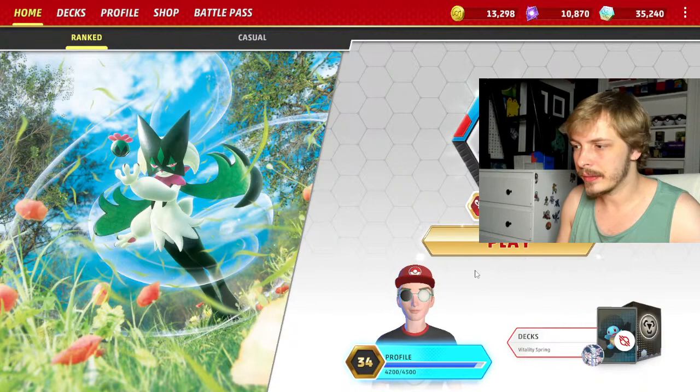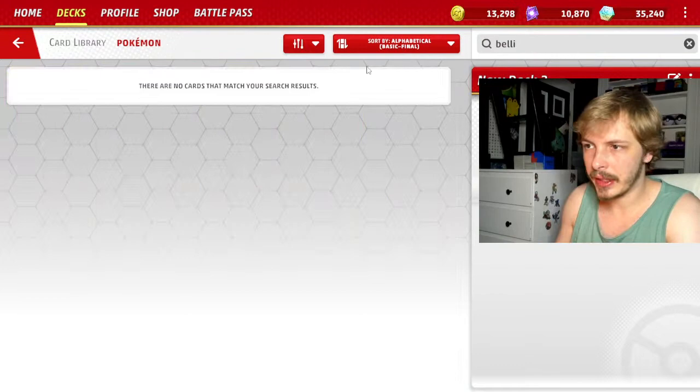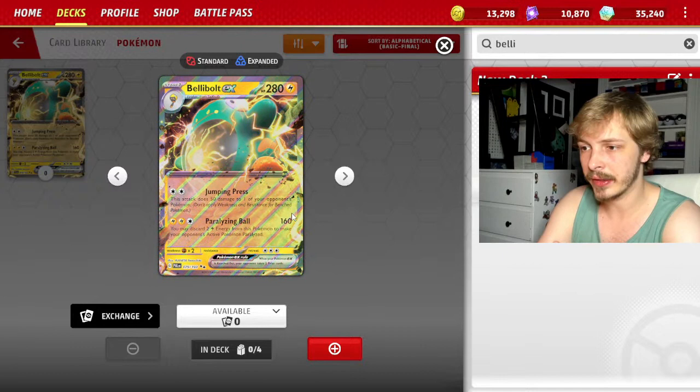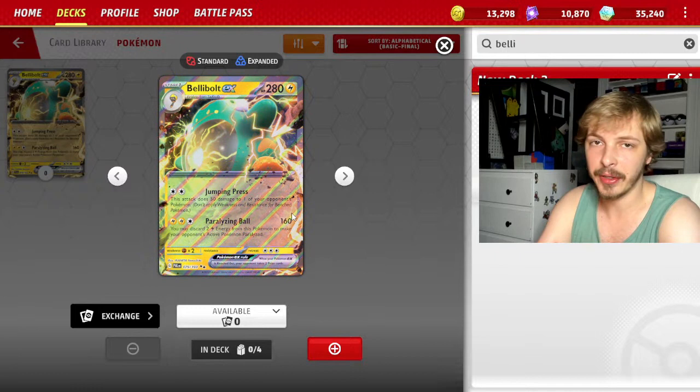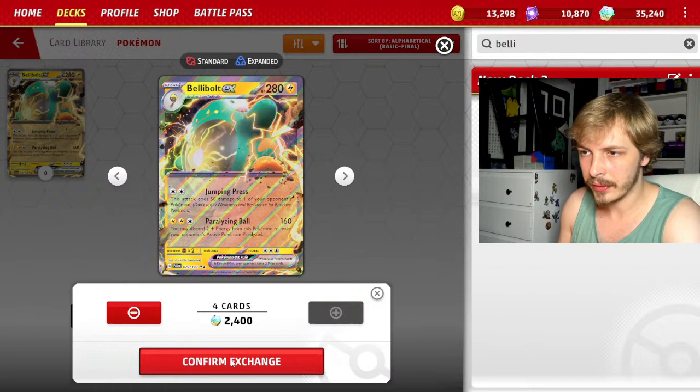God has been screaming in my ear for a couple weeks now about Belly Bolt, so we're gonna check it out. The Paralyzing Ball attack costs two Lightning energy and one of any type for 160 damage. You may discard two Lightning energy from this Pokémon to make your opponent's active Pokémon paralyzed. They normally don't do things like this because it's just so dangerous to be able to do that for the entire game.